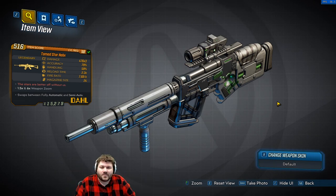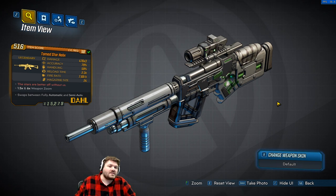Hello everybody, welcome. In this Borderlands 3 item overview we are going to be going over the Star Helix, a legendary assault rifle.